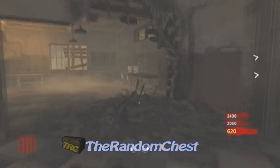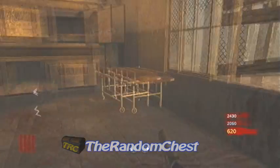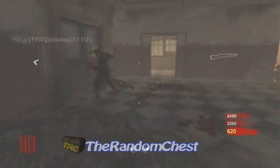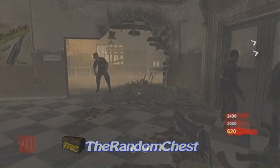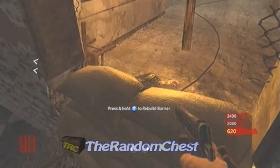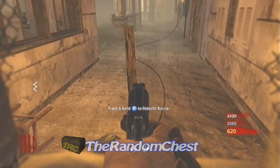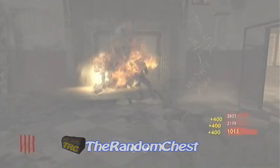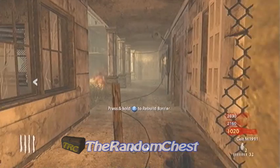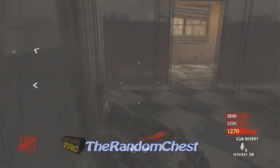I've got two zombies up against the door trying to whack my two teammates on the other side of the building, which obviously they're not going to get anywhere because you can't hit through a solid object. There we go — the third one stopped going after me. There's a plank glitched into the floor, which is interesting. As you can see, I've got no zombies on me whatsoever now.